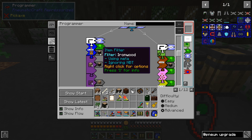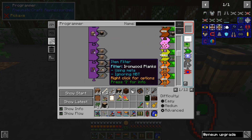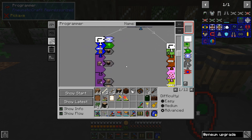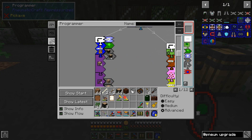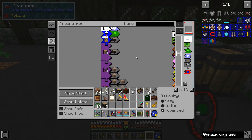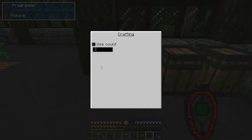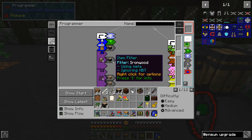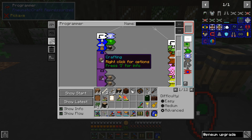We're going to go into a crafting recipe — whatever item filters we put on here in a grid sets up a crafting recipe. In this case, just one ironwood log in a crafting grid gives us four ironwood planks, and because it's a shapeless recipe we can put it wherever we want. We don't set a use count here because the drone only has two ironwood logs, so it will automatically make two sets, ending up with eight ironwood planks.